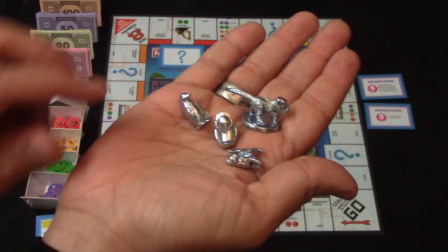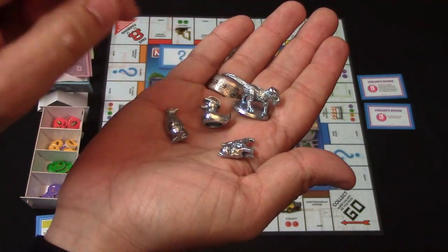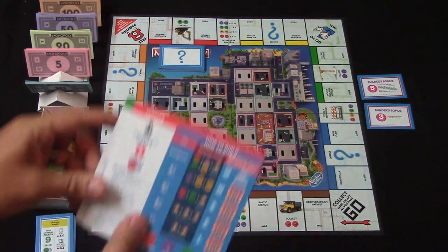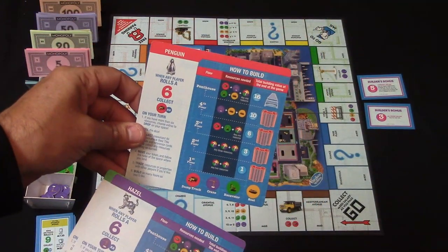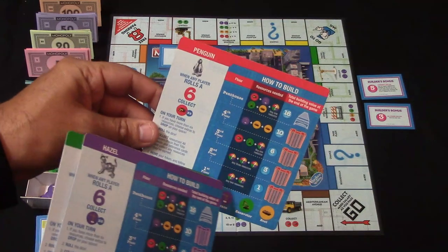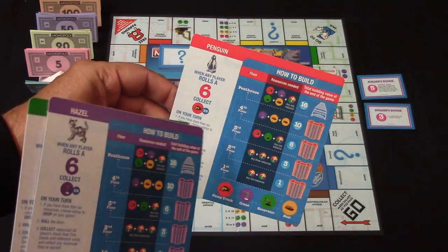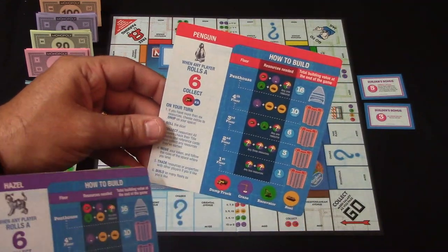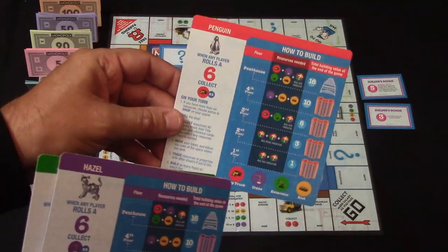Now these are the tokens that come in the game: you've got the penguin, the rubber ducky, the cat, and the dinosaur. Each one of them is going to be receiving one of these cards, and each character has a specific resource they're going to be able to collect anytime somebody rolls a certain number. You're also going to be starting with four of each of these resources, depending on who you have.